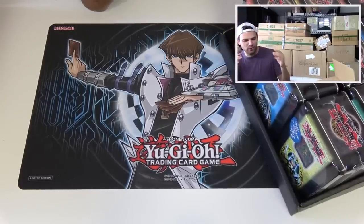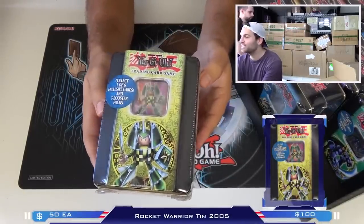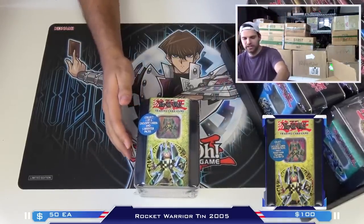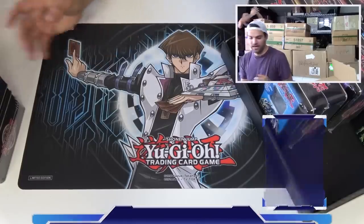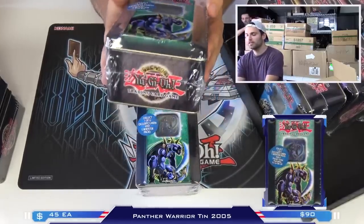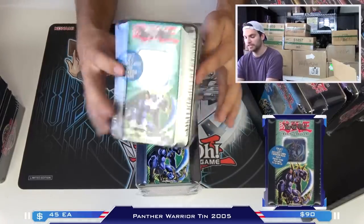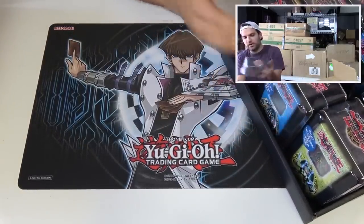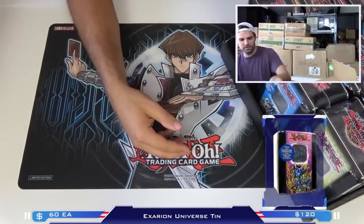We have a sealed Rocket Warrior tin - two of those in here. And then we have Panther Warrior tins - the Joey tins. In these packs you have Dark Beginning, Dark Revelation, Soul of the Duelist, Rise of Destiny, Flame Eternity. We also have two Xerion Universe tins, which is pretty cool. And then of course, Vorse Raider - he's a wicked beast that loves doing all wicked things imaginable. And then the Almighty Guilford the Lightning tins. That's actually insane - it's two of each of these tins.